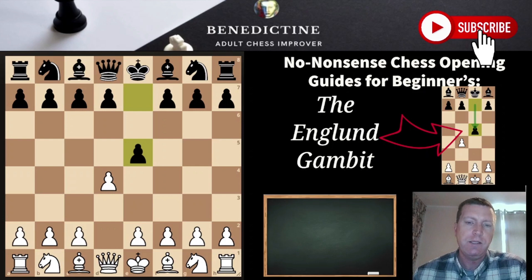If you're a London player, a Colle player, or something like that, or you want to go into more traditional d4 lines, I would recommend not trying to stick to your system opening and just playing something different. I'm going to show you something really simple that you can use to get a better game and not get into any of the Black nonsense.